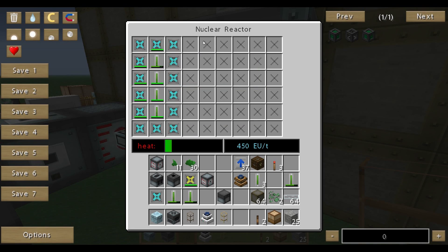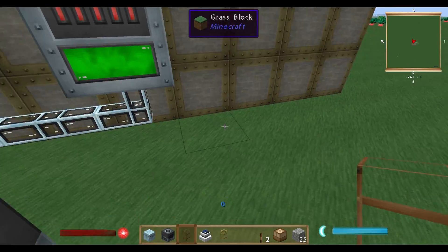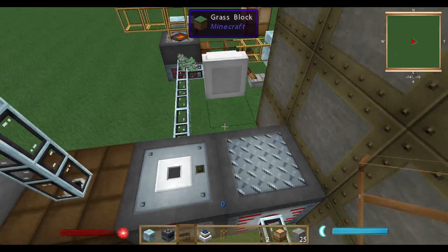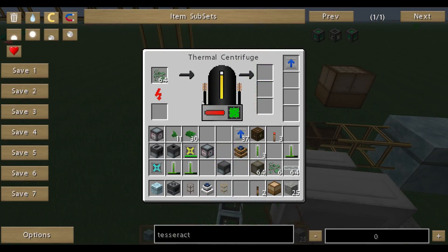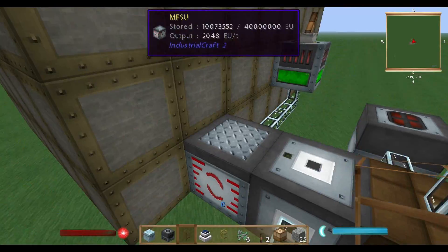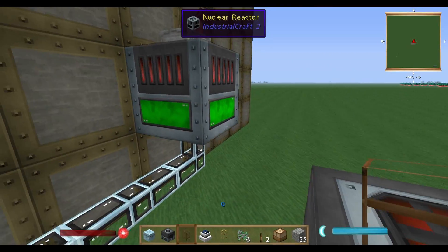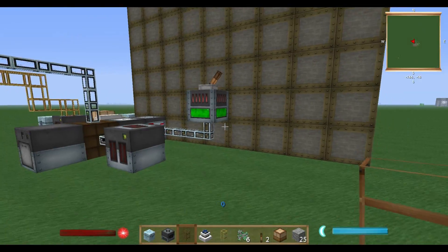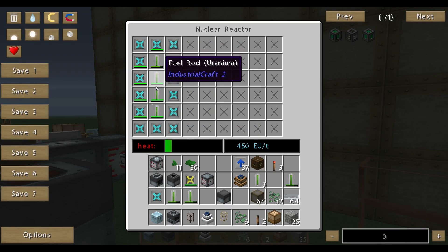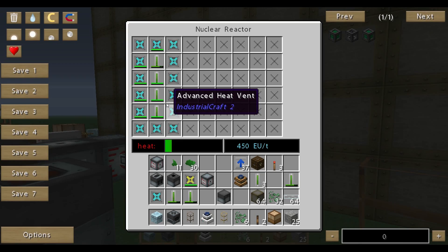By the way, the nuclear reactor just stops working if the fuel is out, so you have to keep in mind that it gets empty sometimes. You have to refill it and keep it running. That's basically the short and basic version of the nuclear reactor.